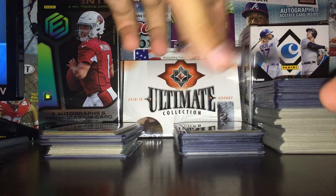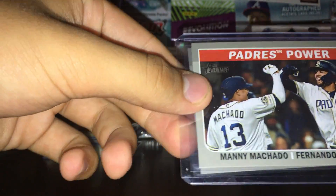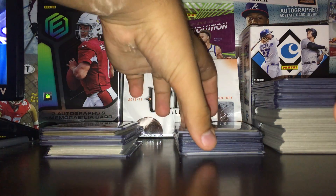Next we got these dual cards. We got a Justin Reloader Jose Altuve, a nice Padres Power - Machado and a Fernando Tatis rookie. Sweet - a lot of good stuff in this lot.